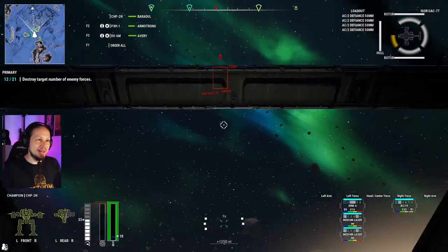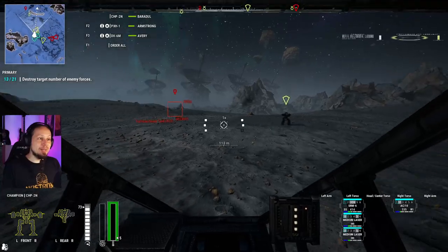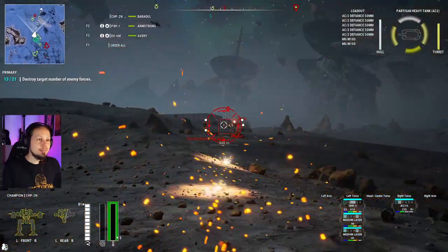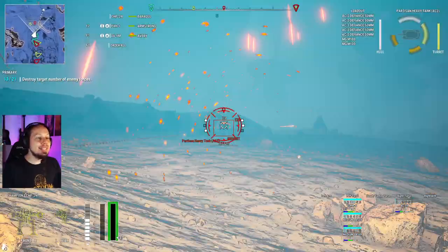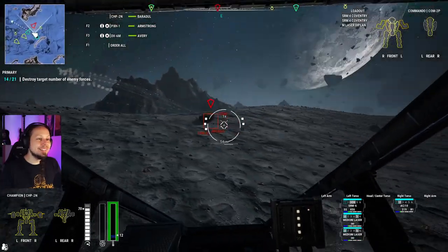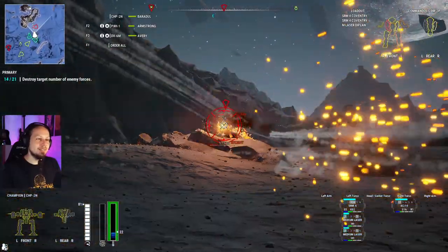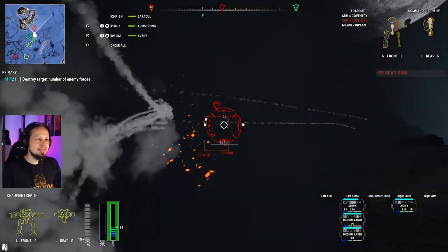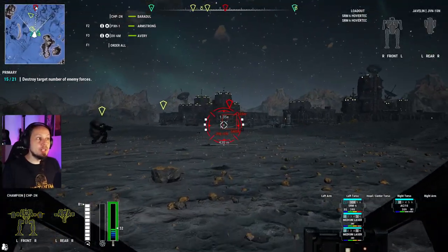The weapon spreads like crazy — that's why I'm sometimes hitting and sometimes not. There is a huge AC spread — good to know. That hurt the Commando a lot. The Javelin was the one we're supposed to destroy for the cantina mission, so let's do that as well. Additional forces entering the engagement area. I like this mech, I like this fight, and I like learning the new mechanics.